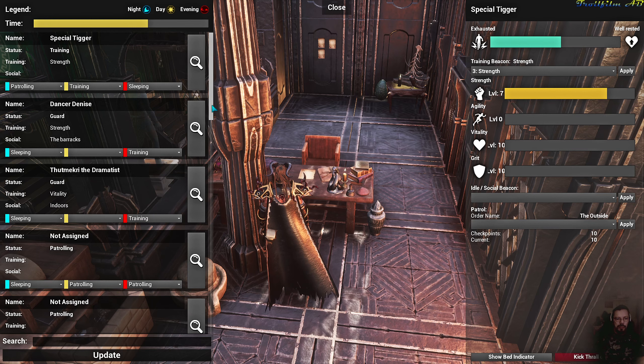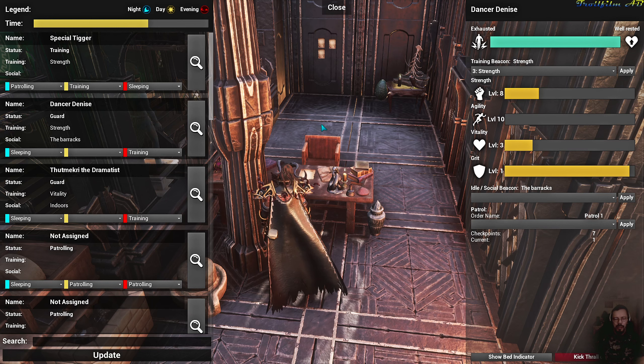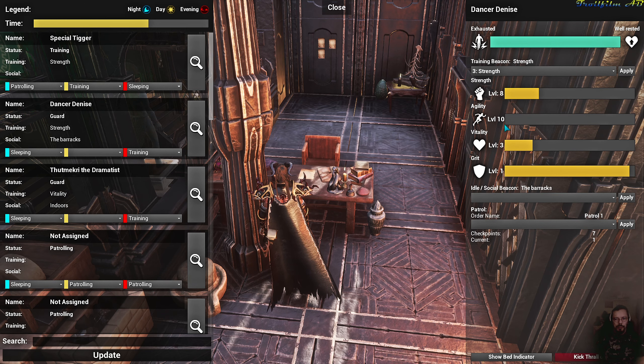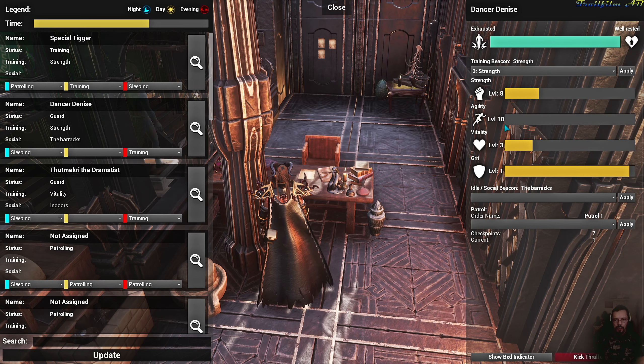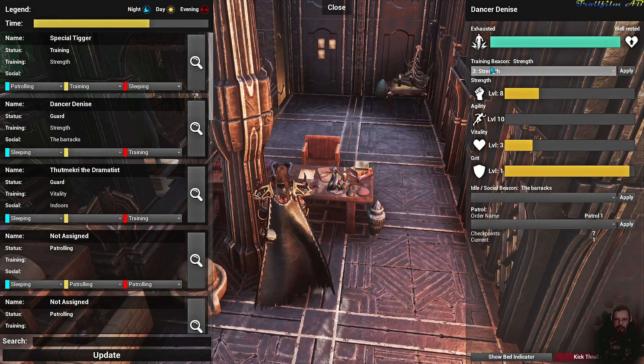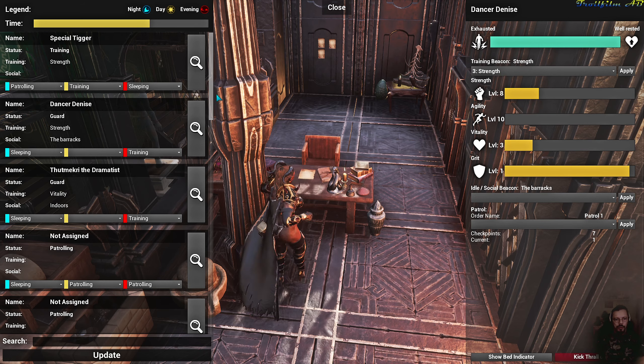So you keep doing this with all your thralls until they are complete. For example, dancer Denise — the girl I showed you in the barracks — she has 22 agility because agility was the first thing I trained on her, so she got another 10 points straight off the bat at level 0, giving her 22 instead of 12. She is currently doing the strength training, which will bring her total strength up to whatever she had from the start plus 10. Then when she is done with that I will switch her to vitality, then grit, and so on and so forth.